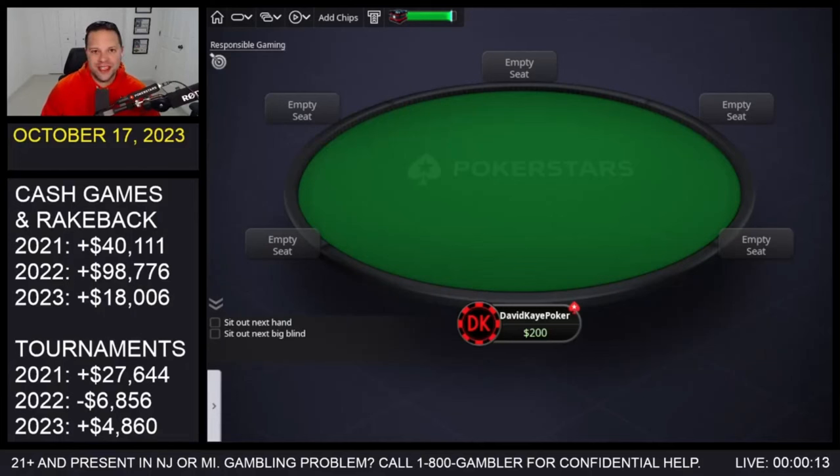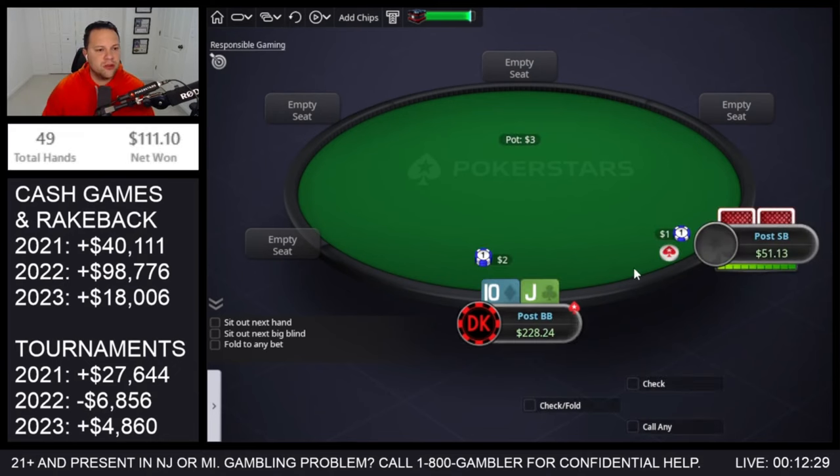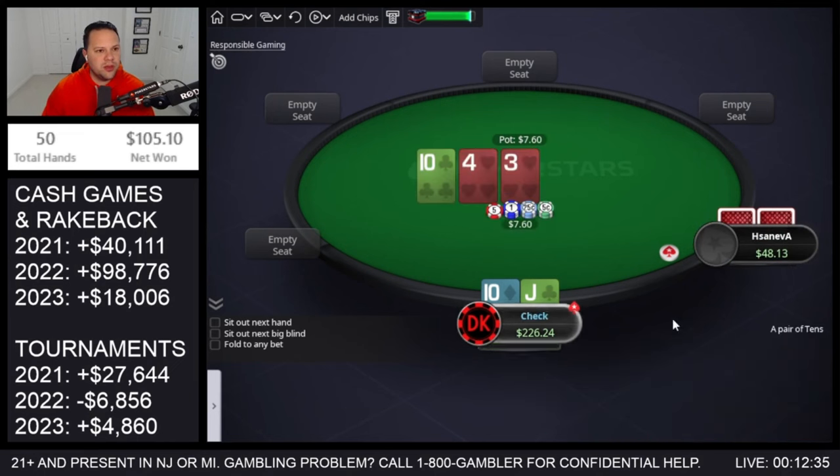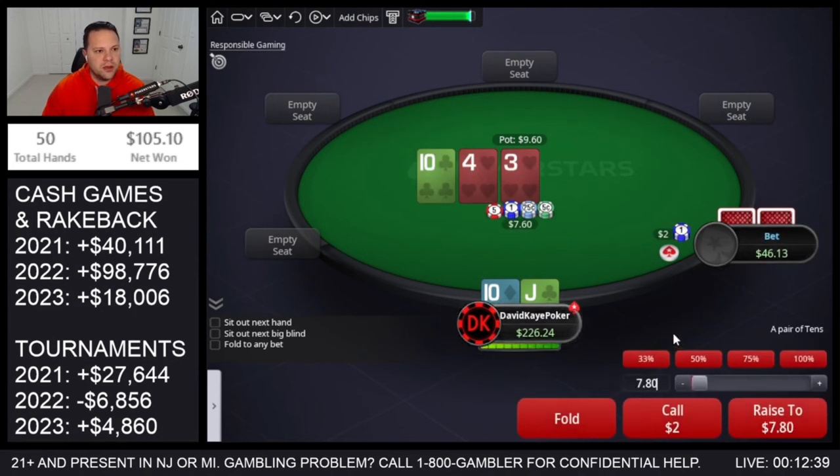Hey YouTube, welcome back to the channel. Today we're back with more 1/2 cash game action. The buy-in for this game is $200, so that's 100 big blinds. When they do that min-click, we're getting such a good price we can just take the flop. We flop top pair and go for a check-raise.